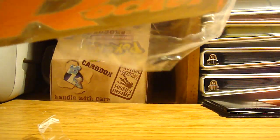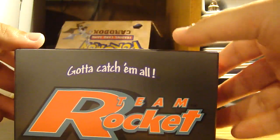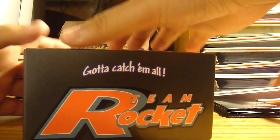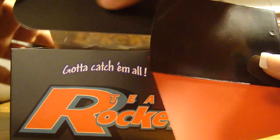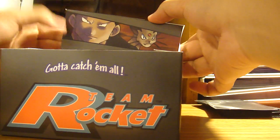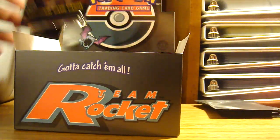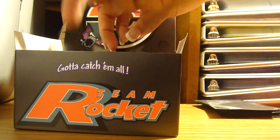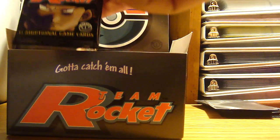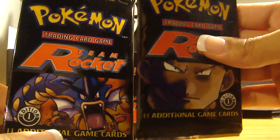Oh wow, the Wizards of the Coast seal — I gotta save that one, I want to keep one of those. Here it is in all its glory. It's in really good condition. Not too sure how you open these actually. There you go — red and black, that's the color scheme for this one. Oh my goodness, look at the backs, they look so shiny! I'm gonna grab two from here because it's the same design. First edition — there's Gyarados, all the illustrations, and here's Jesse and James, there's Giovanni.